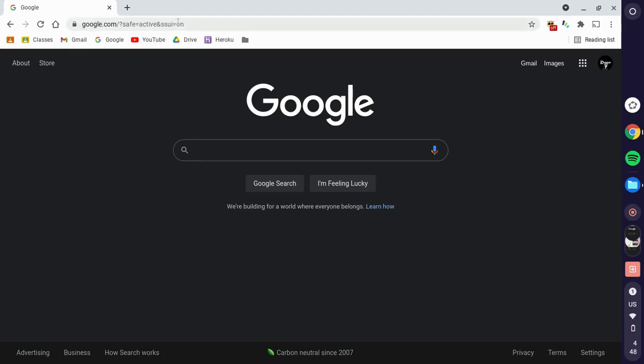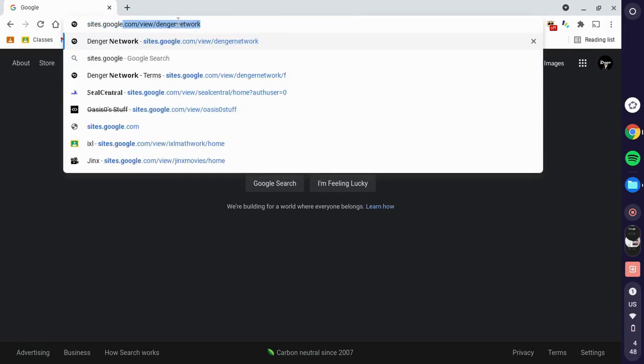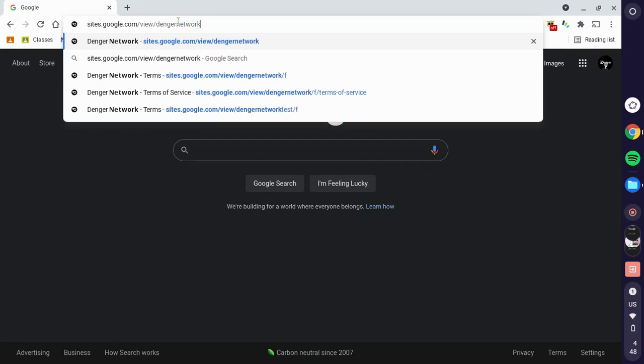What you're gonna do is put this link in sites.google.com/view/danger-network. If this link gets blocked, just make sure to comment down below and I'll copy this website and post it with another link. I'll put the links in the description.